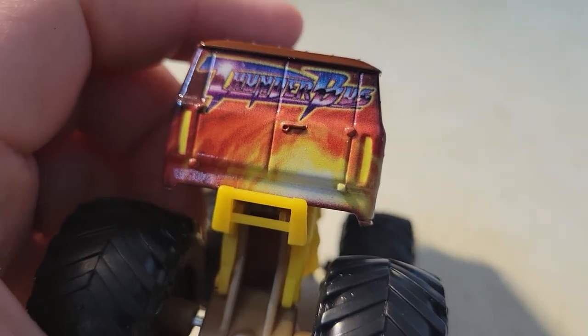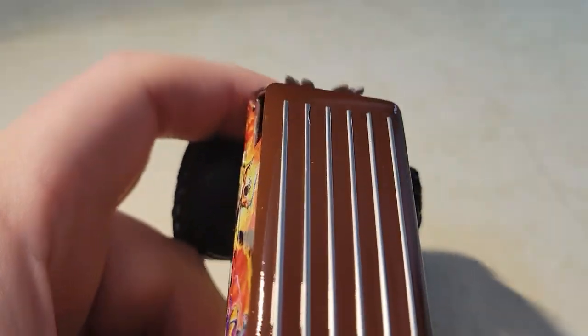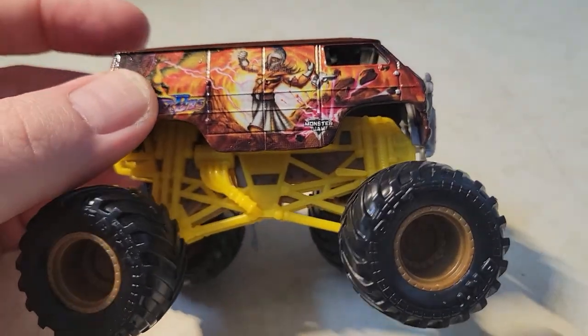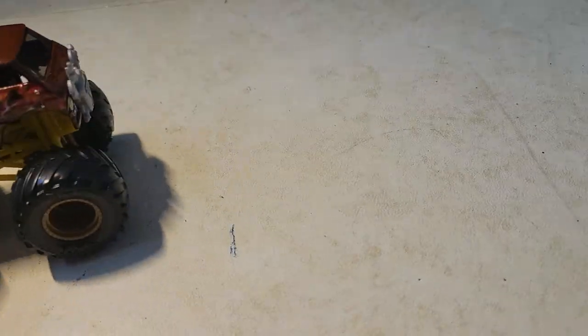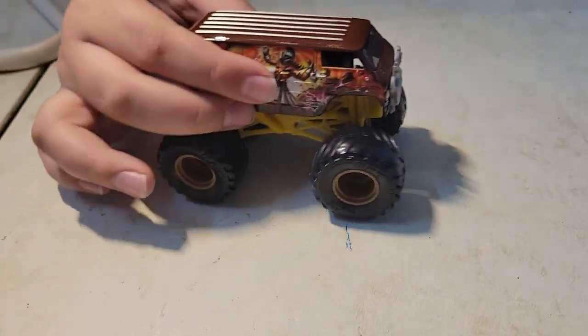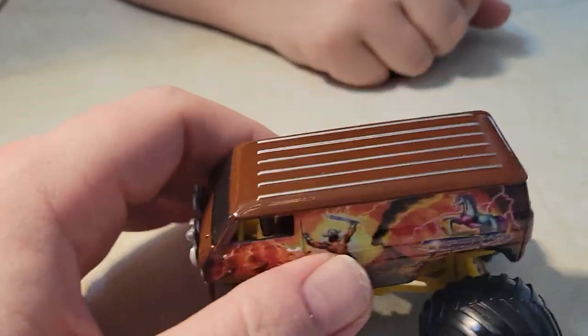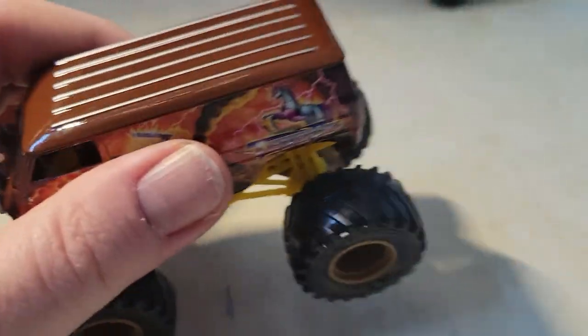Thunderbuss on the back, and a portal. The top is just a regular old cargo van. I love, love, love this graphic. And while I was handing it to you, I noticed that it's also a pretty heavy bird. All these are true metal but this one is really solid.